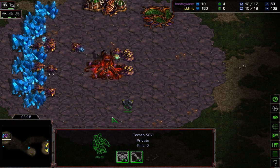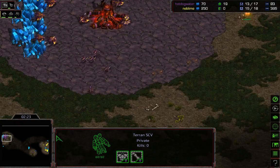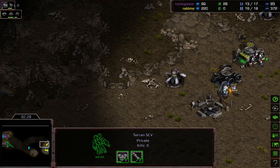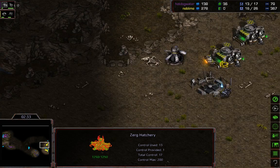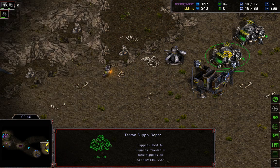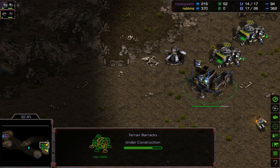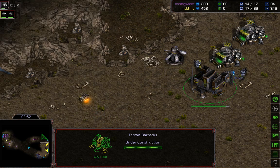There are going to be six zerglings coming out of this early pool, but the SCV will see it — there will be plenty of time to react. Hot Dog Water has committed to the early pool and early gas, so it's a very aggressive build and we're going to see SCVs attempt to block this off. The barracks is not yet finished, so it's not going to be easy. It will come down to the micro by Neblime.